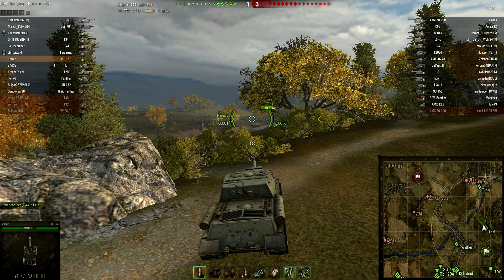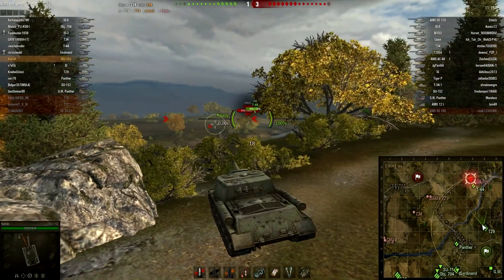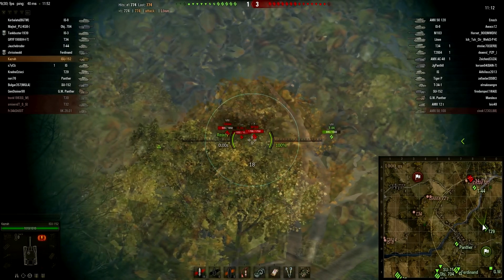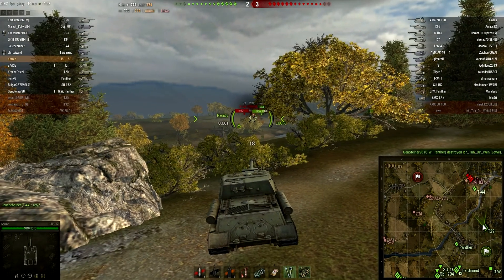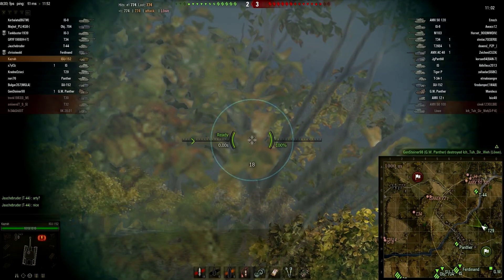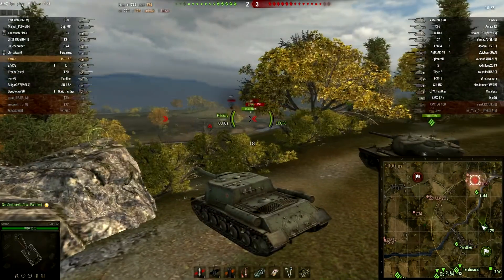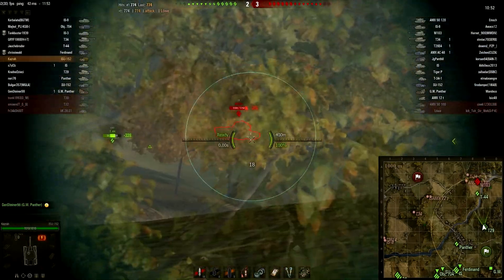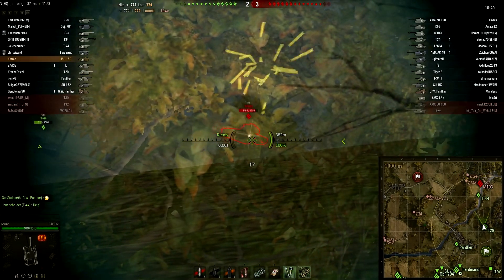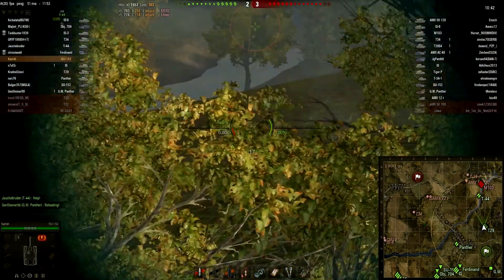Now he doesn't feel so brave. The mindset of a typical player when he gets hit by the BL-10 is to fall back, and anyone who sees that a friend just got hit for 700 damage and there's an ISU on the enemy team — they know you're looking that way and will not charge. Which is stupid, because you reload for at least 15 seconds — why not charge and try something?